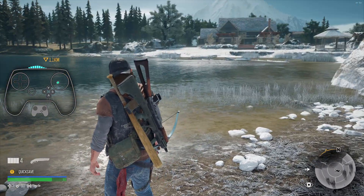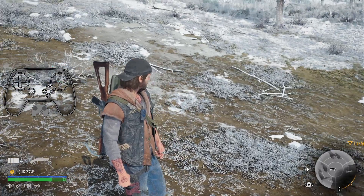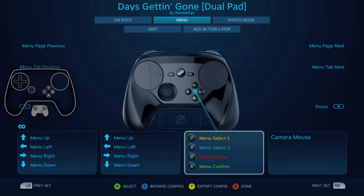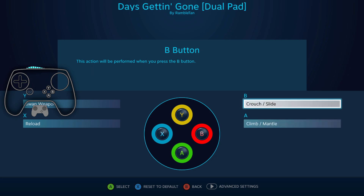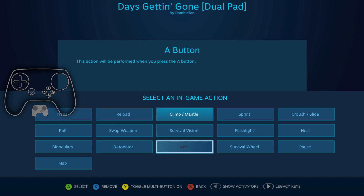The one thing about this game is that it is a Steam Input API-enabled game - SI API. Some people don't know what that is. See how all this is a little different? I have Menu, On Foot, On Bike, Survival - I didn't do any of this. This is all actions defined by the devs that they put into the game. They've supported the game natively from their end for Steam Input, which has benefits and has frustrations.